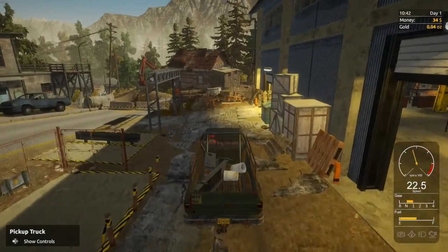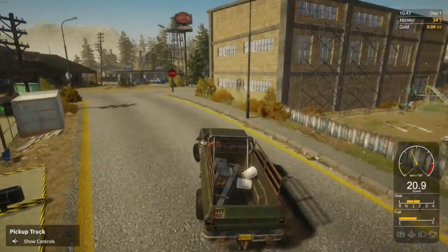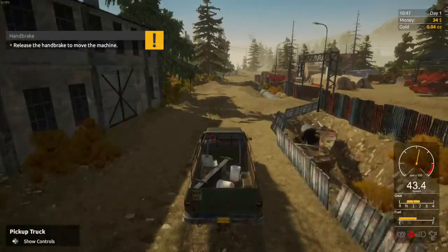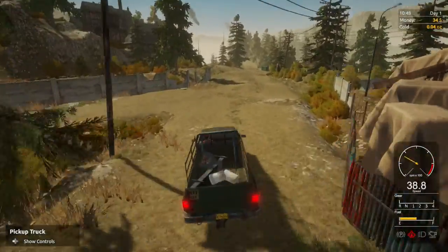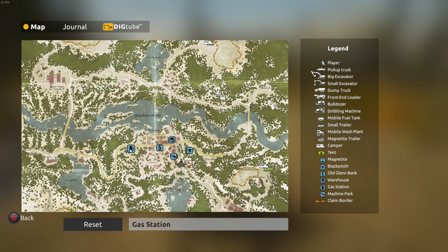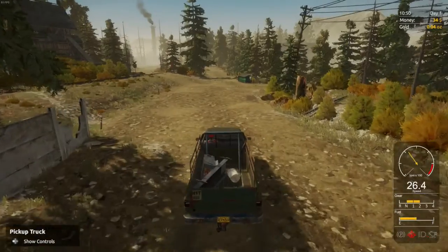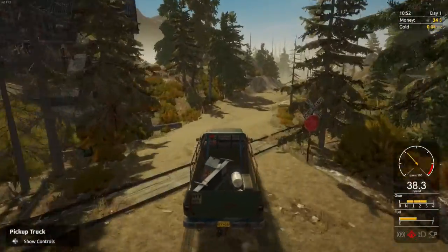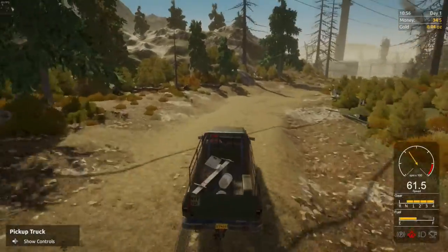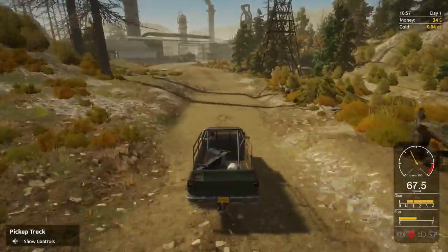Differential off because the game will keep whining at me if I don't. I learned something from the YouTube video - I didn't know. That's where we need to turn on the differential - this is the way to the claim. That's where we buy our later machinery from. There's the gas station, there's the bank. That's where you buy your machine from and this is where you get a blacksmith. That's where you smelt your gold, then you take it to the bank and sell it. Or you can just sell it to the blacksmith as raw gold, but you get more if you smelt it and sell it to the bank - as long as the prices are good.